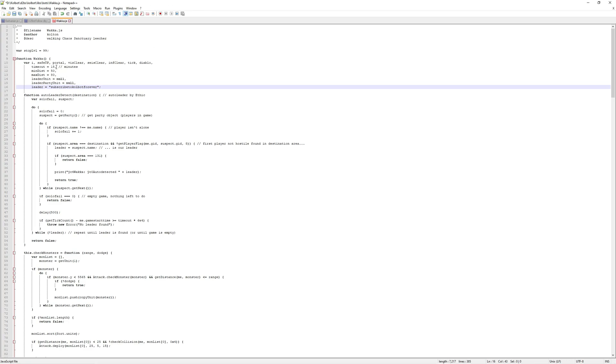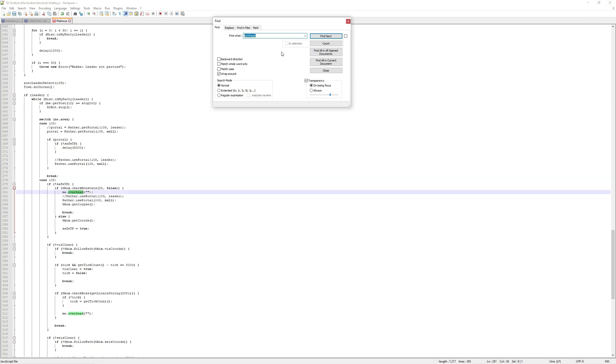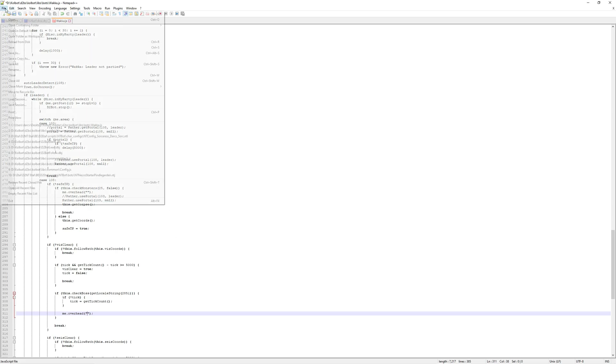On line 11, I've changed mine to 15 minutes. I'm doing this just in case it takes a really long time to get to Chaos — it won't automatically skip to the next script or exit. You can also configure a specific leader in the quotation marks: this will be your leader's in-game character name. Search for the overhead messages that people don't like — I've already edited mine out. Me.overhead means the character says something overhead. You can leave the quotation marks empty so they say absolutely nothing. When you're all done, don't forget to hit File and Save.